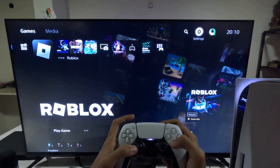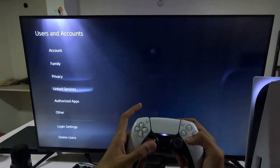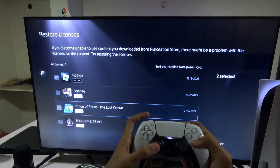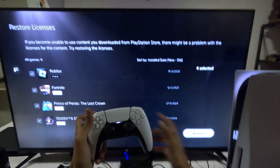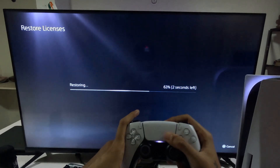Hey guys, I will show you how to fix the keyboard keys not working problem on a PS5. In the first step, go to Settings and select Users and Accounts. Go down to Other Options and choose Restore Licenses. Check all the games and apps and select the Restore option. It will take around four to five seconds to complete.